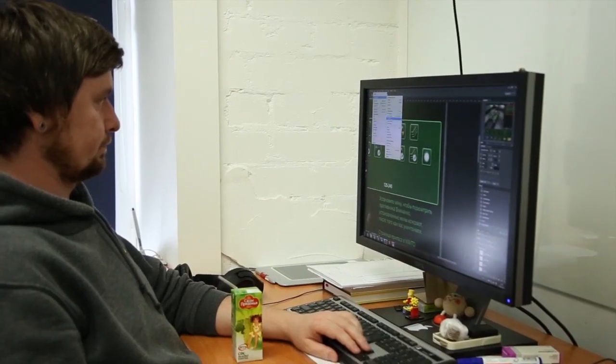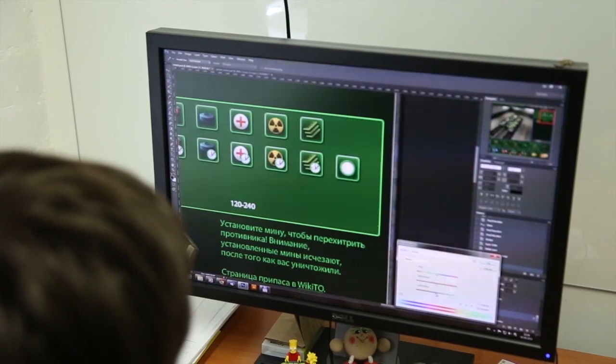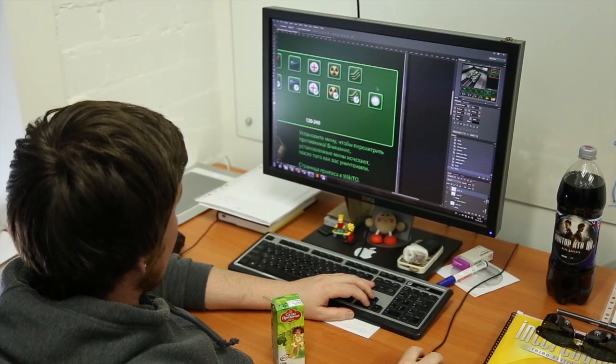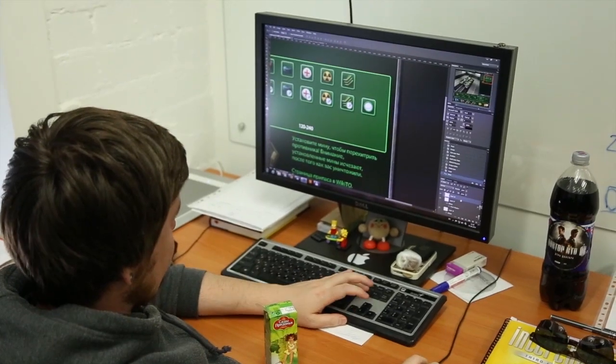With smart cooldowns, activating one supply makes one or several others unavailable for a period of time. It makes it impossible to activate all supplies together. The way other supplies are affected and the resulting cooldown times will be different for each supply. Of course, all the information will be available in the Garage. One of the most frequent complaints is how hard it is to destroy a tank that has all supplies activated. Smart cooldowns will solve this issue entirely, as it will now be impossible for someone to get an unfair advantage by activating all the supplies at once.